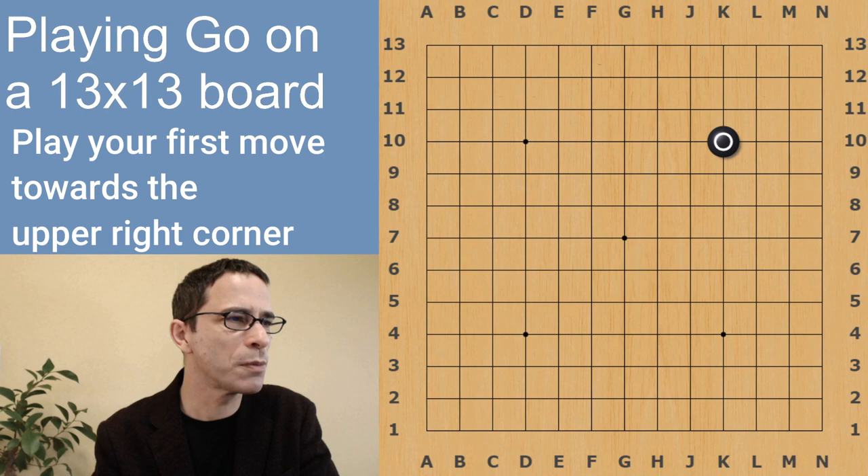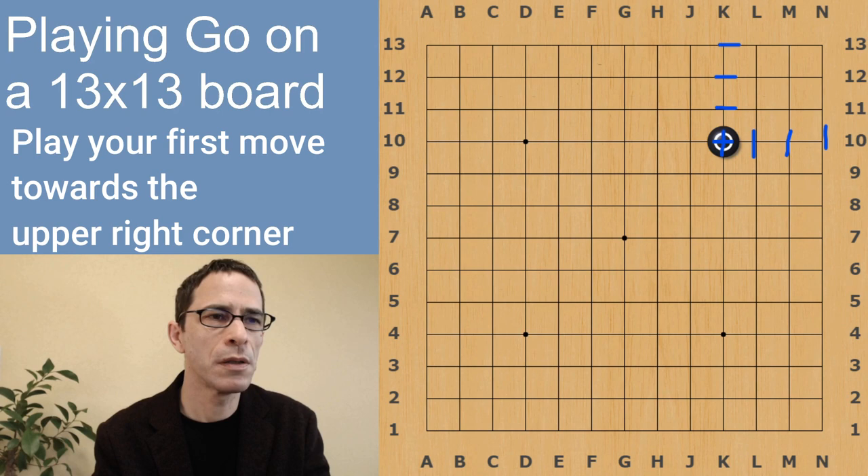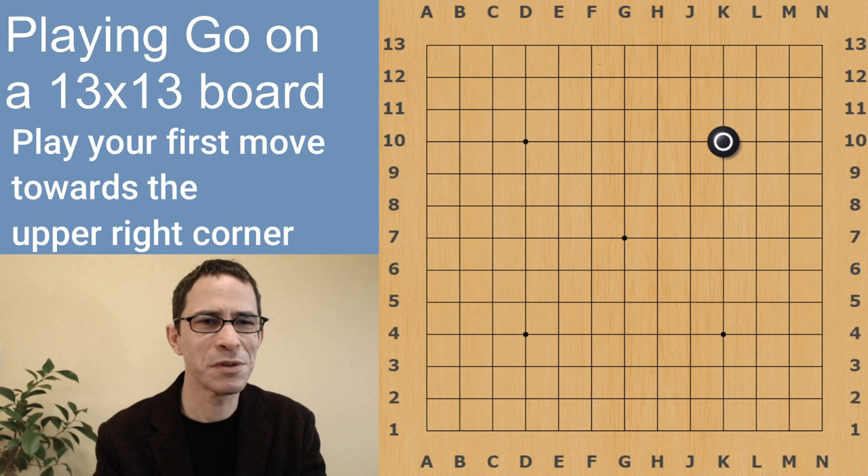Strategically, it doesn't really make any difference whether you play this move in the upper right corner or the upper left corner. It's the same 4-4 move — the same stone playing four lines from each side of the corner. It's four lines from here, and it's the fourth line from this direction also. So if you're going to play the 4-4 point, it doesn't really matter which corner you play in, but it's considered polite to play in the upper right corner.